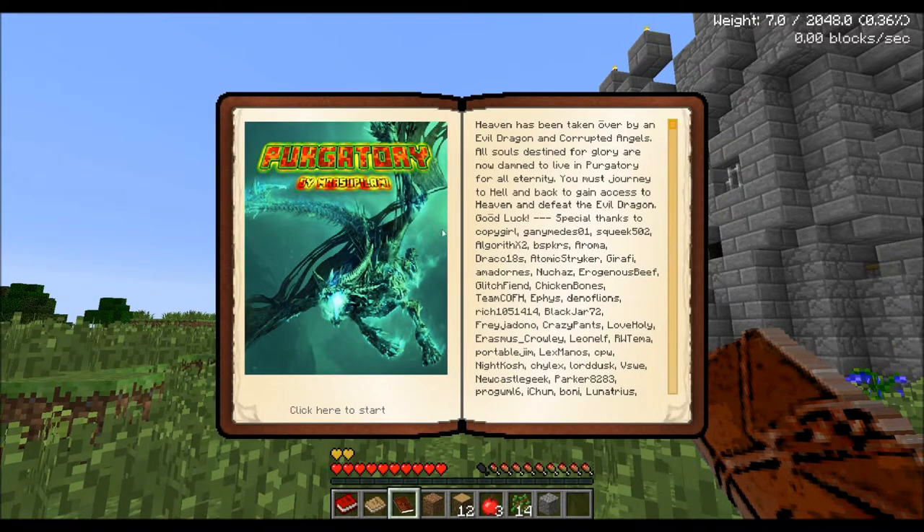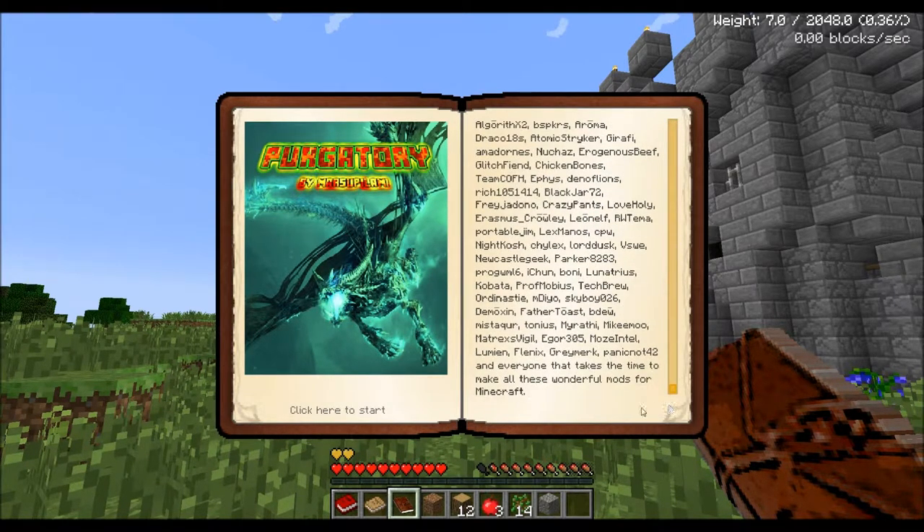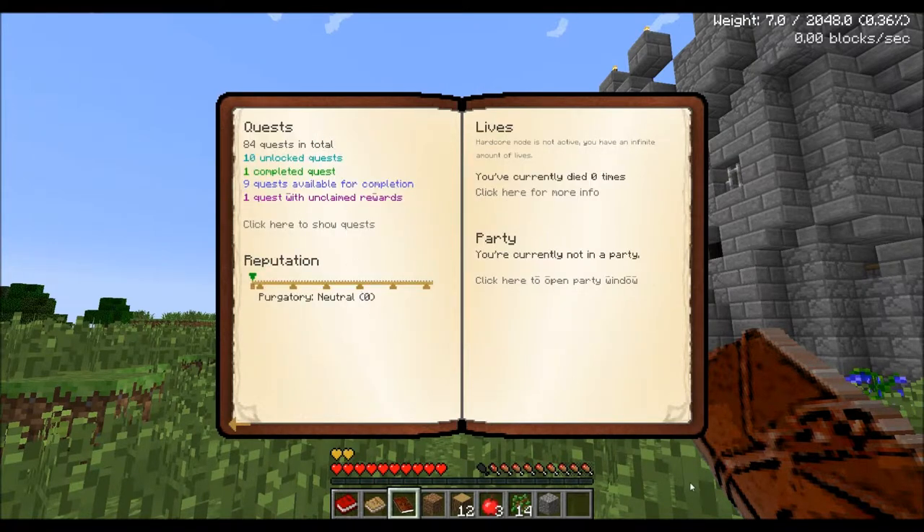So here we go — the story: Heaven has been taken over by an evil dragon and corrupted the angels. All souls destined for glory are now damned to live in Purgatory for all eternity. You must journey to hell and back to gain access to heaven and defeat the evil dragon. Good luck — and a special thanks to all the mod creators, and to everyone that takes the time to make all these wonderful mods for Minecraft.